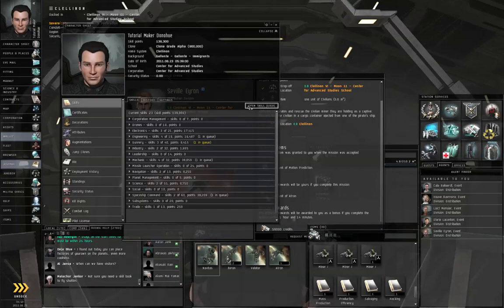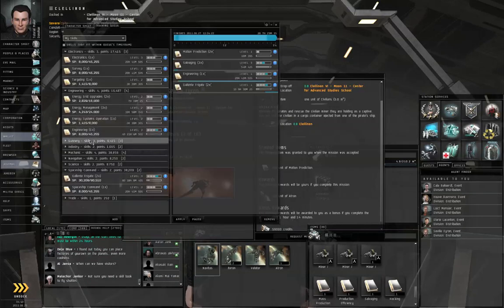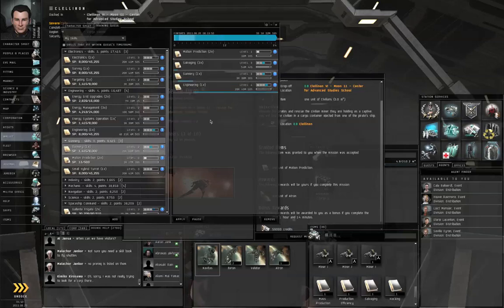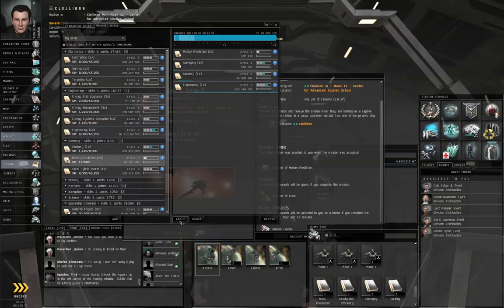Let me go to my skill queue. I think I want two levels in that actually. But if I do that, that's going to push Gallente Frigate off. I'll be logging on regularly anyway, so I will update the skill queue before it expires. I will click Apply and close the window.